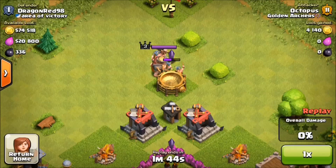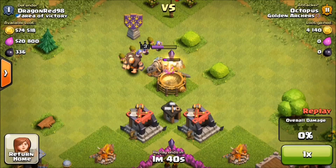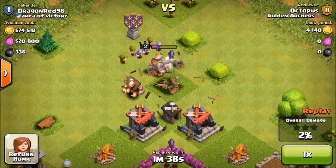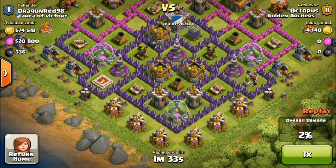I'm going to drag out this king — this little king guy — and we drop our clan castle with wizards and giants. I don't know why I had archers and giants, because I asked for wizards, but whatever.